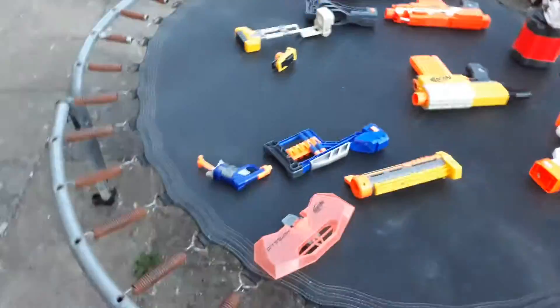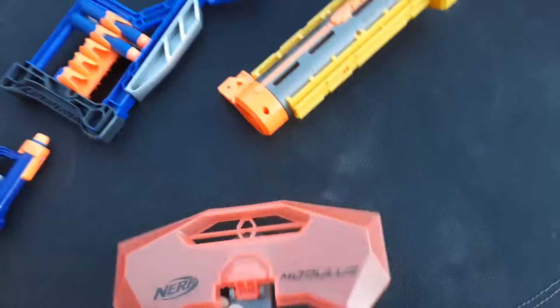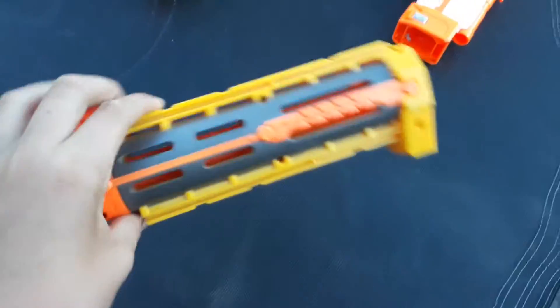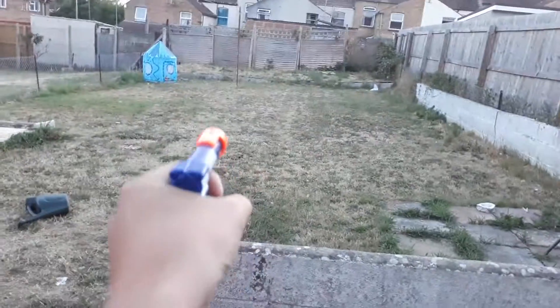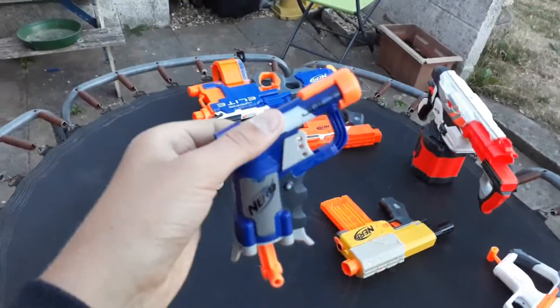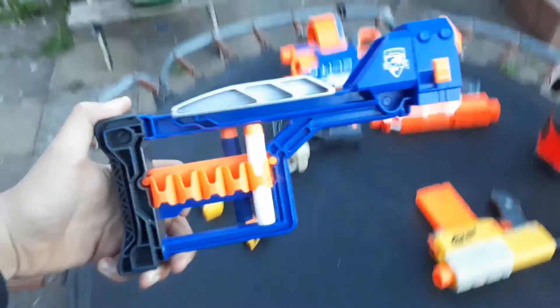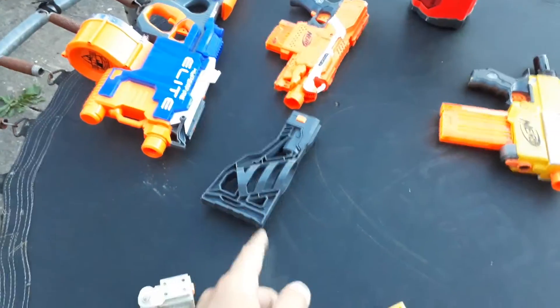I'll go over some of the attachments I have. First up: the Nerf Modulus shield. The Recon CS6 barrel. That's a bloody Jolt — it whistles, better than I thought. The Stockade stock with one white modular dart in it. The Spectre folding stock, and the Demolisher stock.